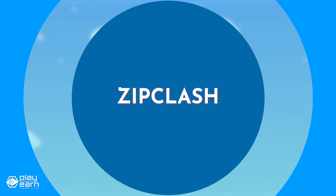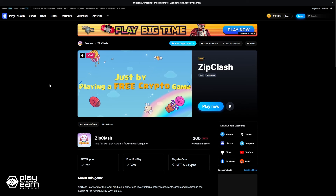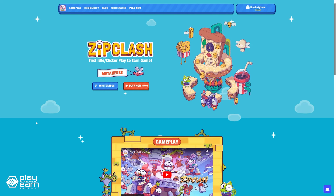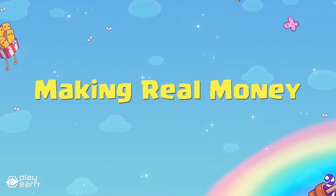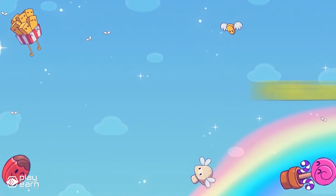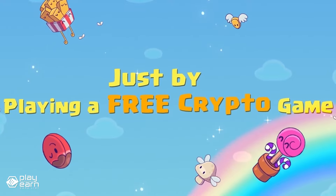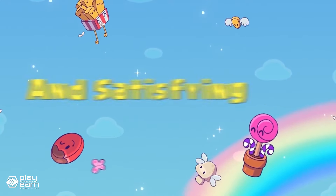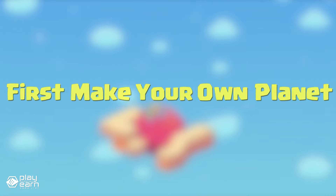The next game on our list is Zip Clash. Zip Clash is an idle simulation game being built on the blockchain. It's a casual clicker idle game that is easy and free to play. The main focus of the game is maximizing the profits of their planet's restaurants in their given galaxies by using a variety of boosters and other items. Once you start the game from scratch, you will be given a free planet that you can use to progress.